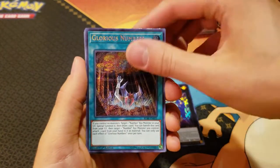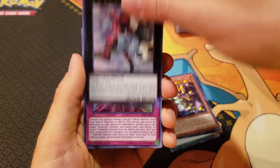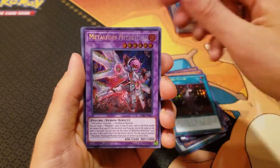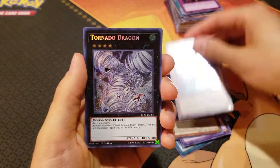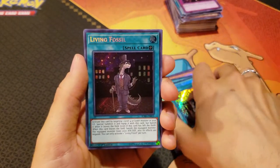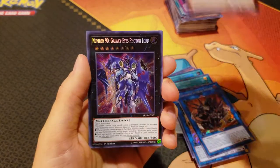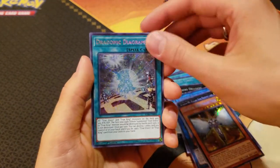Good stuff, I'm pretty pumped right now. So we got: Photon Lord, Glorious Numbers, Glass Slippers, Dark Lord Ixchil, Number 67, Infinite Light, Flying Elephant, Glyph the Phantom Bird, Living Fossil, Metal Foes Mithrilium, Merlin, Prinzessin, Tornado Dragon, Brilliant Fusion, another Glorious Numbers, another Living Fossil, Tornado Dragon, Borogard Dragon, Topologic Gumblar Dragon, Prinzessin, Number 90 — another one — an Elemental Hero Honest Neos, and a Dragonic Diagram.